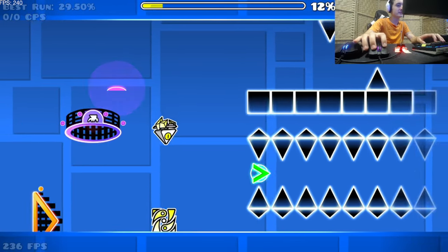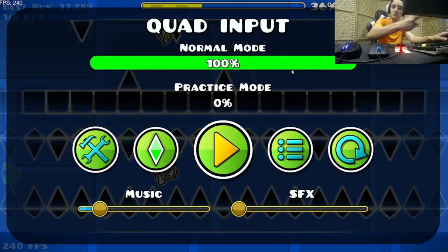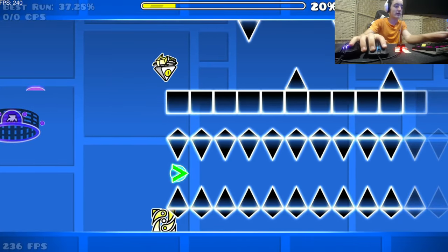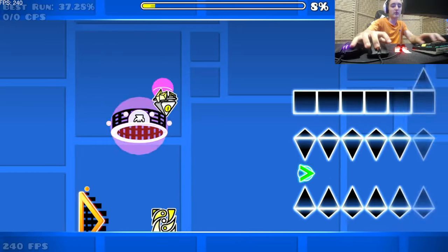You gotta hold here, and then you gotta hold with the other devices, because then look, the dash orb can still hold. So let me see if I can pull it off. I have a Razor Deathadder V2 right here, a Glorious Moto O, a SAO device, and my Spacebar. Let's get it.